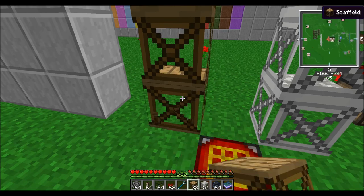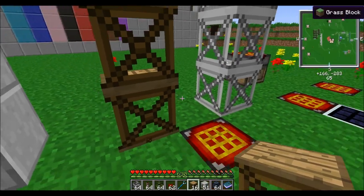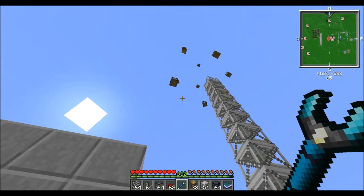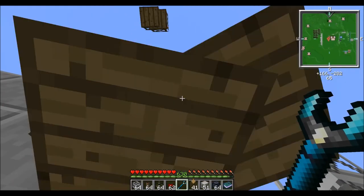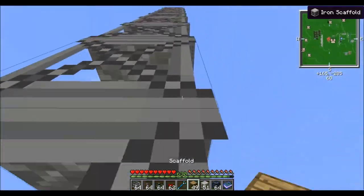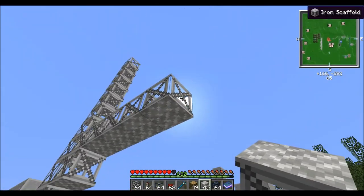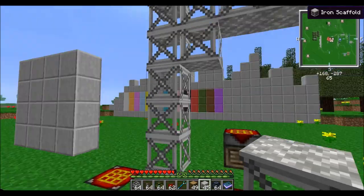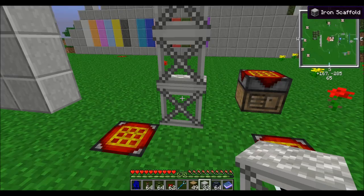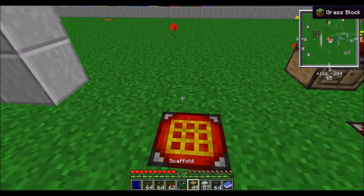The iron ones go up to about five over. It's a really cheap, collapsible ladder for getting up mountainsides before you have a jetpack. To get them all back down, you just break the bottom one — it goes a little faster with an axe. If you're not holding the item that stacks with it, they all just break and fall right back down. Really easy.